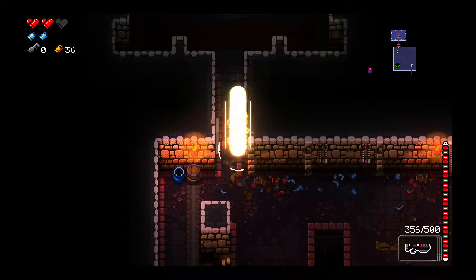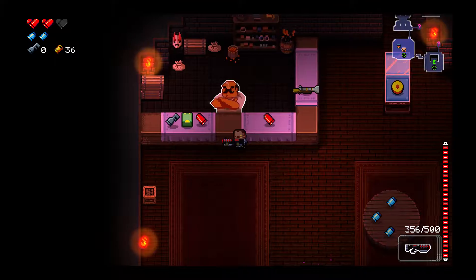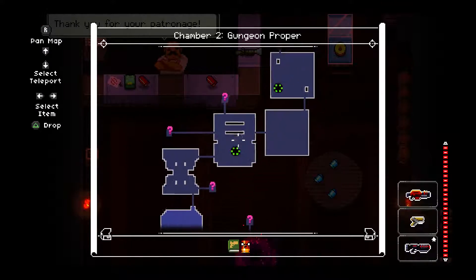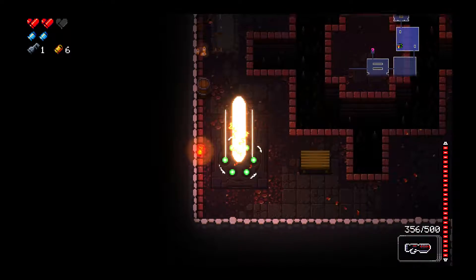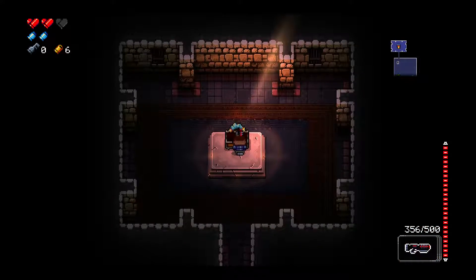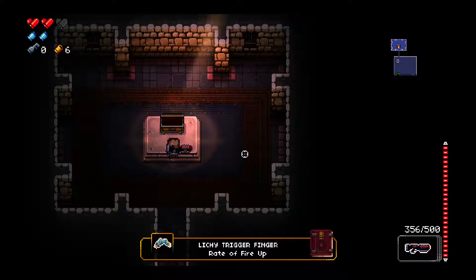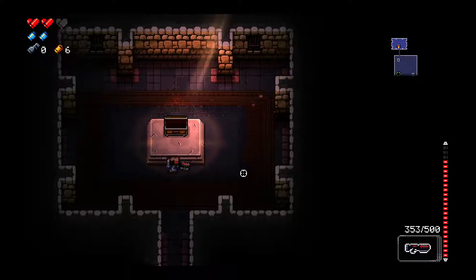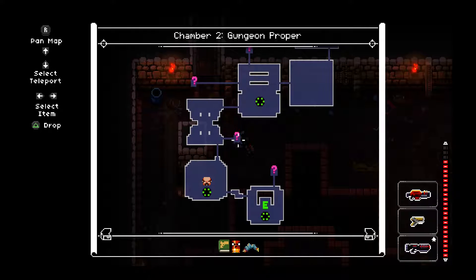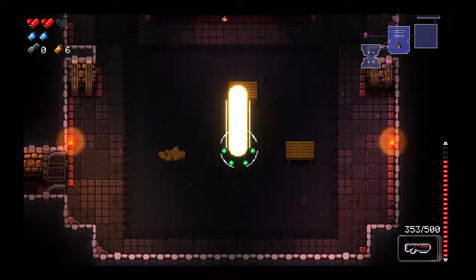Let's head back. The better your weapons, the better chance of survival, especially when facing boss characters. Go ahead and pick this up — if it's even a weapon, it might be an item. Yeah, itchy trigger finger — rate of fire up. It'll be great because this is a semi-automatic or burst fire, so it'll be even better.